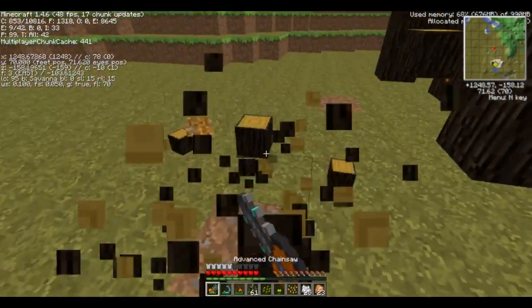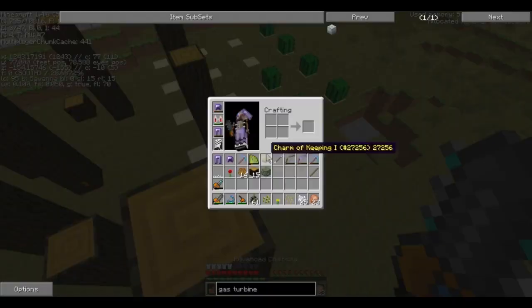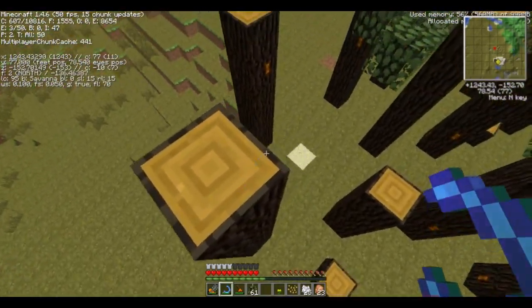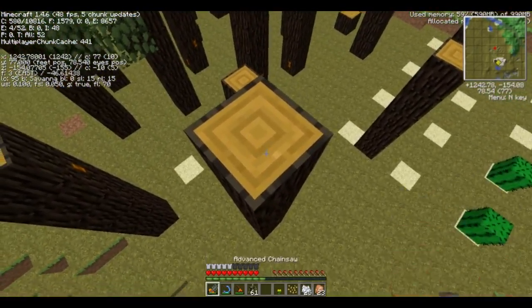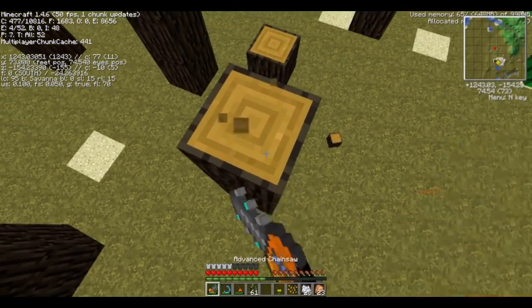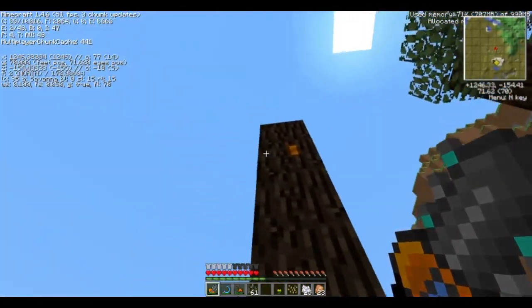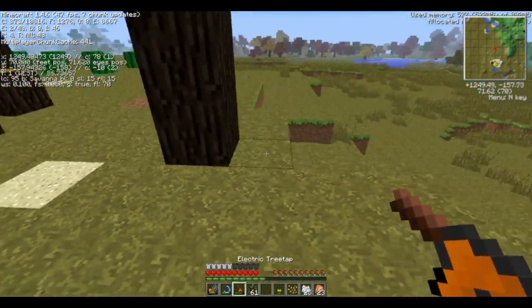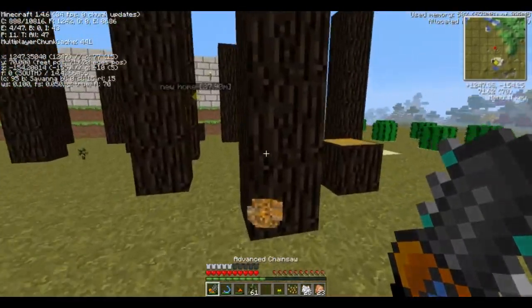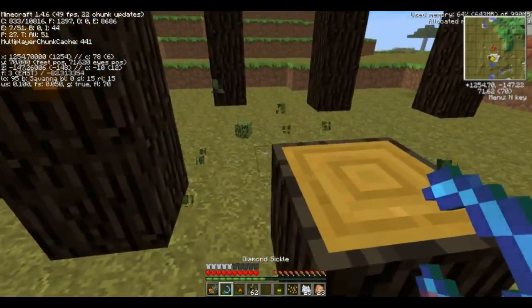Let's just chop this down — it's really nice having the advanced diamond chainsaw. There's a sap hole about four blocks down. I should fully harvest that one. Generally the chainsaw runs out of juice first because it takes around 100 EU per operation and only stores about 15,000. I wish there was one that stored more. I could make an energy storage backpack to help, but I don't really like the idea of those.